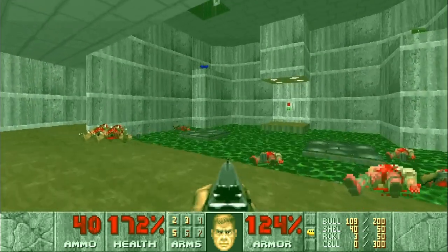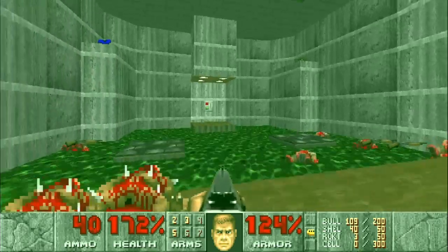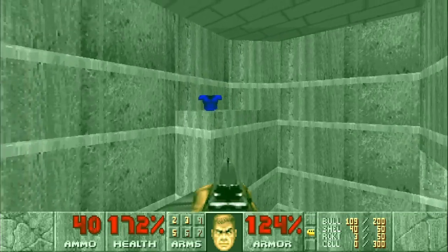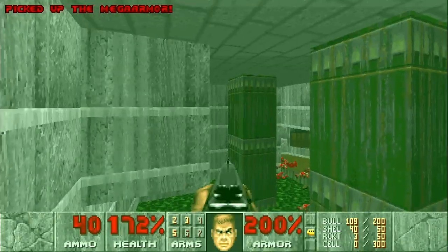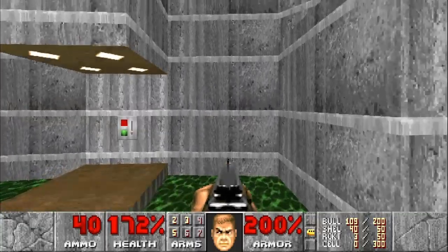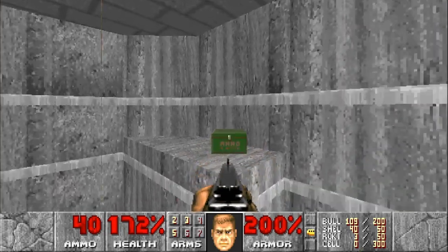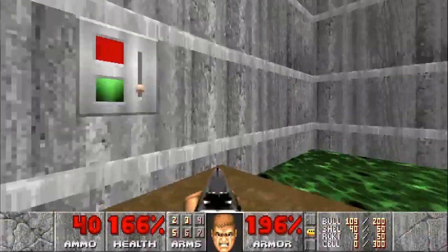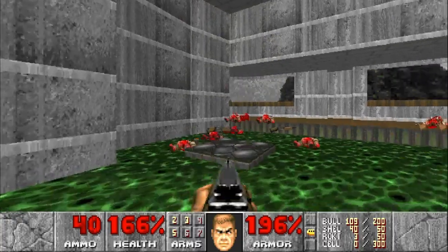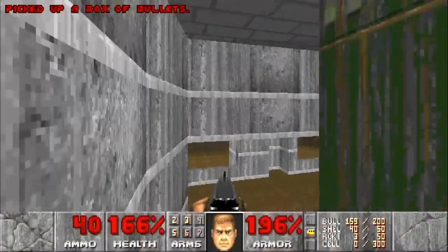These lifts act on a timer — the switch will re-lower them. On the ledges up here you have chaingun ammo for a chaingun we don't have yet, and we also have mega armor. Ride the lift up, and as soon as it looks like you're about to hit the ceiling, run off — and there's the mega armor. It's actually not the switch but just staying on the platform that lowers it. Do the same thing on the other side, riding it up. We waited too long this time, so hit the switch to drop back down, step off, and wait until you're above it — run — and there we go, both items.